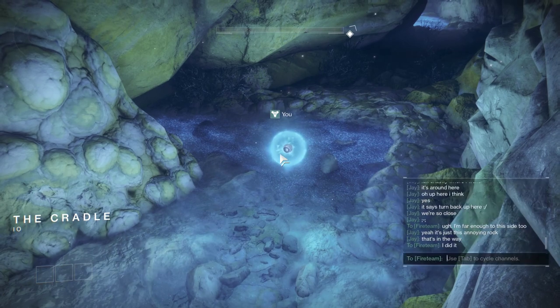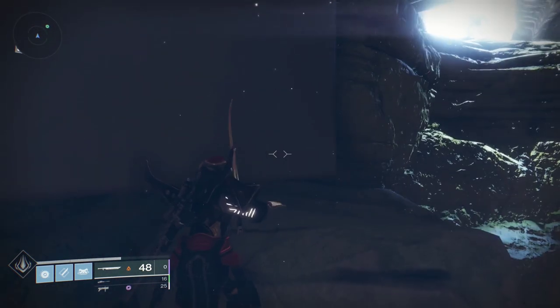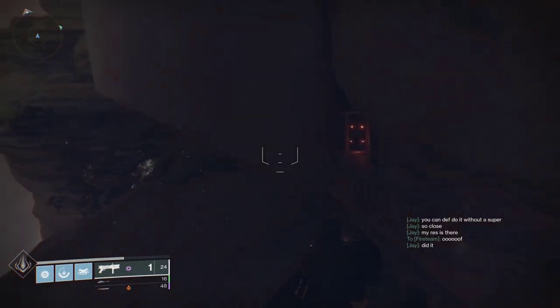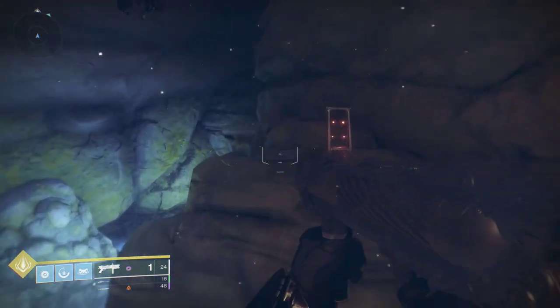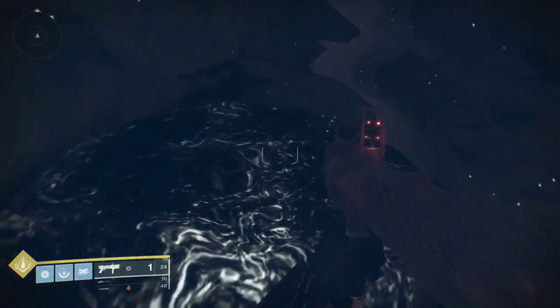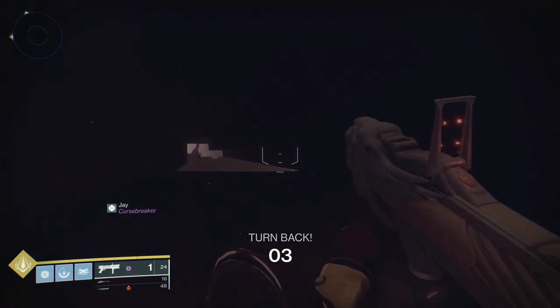However, there is some good news. Goal-senpai spotted that there was a handy rock, and I found that we could super through it. Right before you enter where you would encounter the tree, you can jump up on these blights and then jump up on the edge. As soon as you jump, there is a turn back, so you'll want to stay low. And you can slide into this little hole and super.